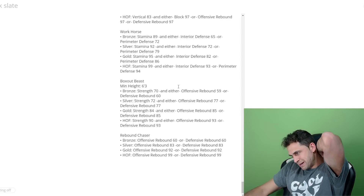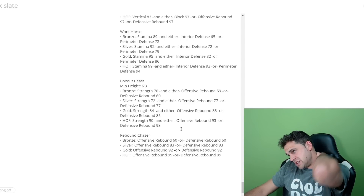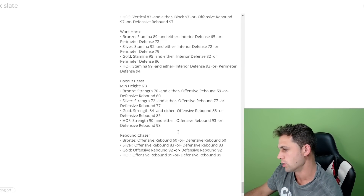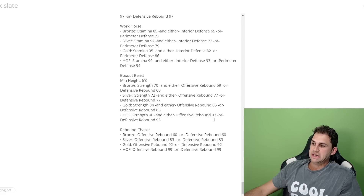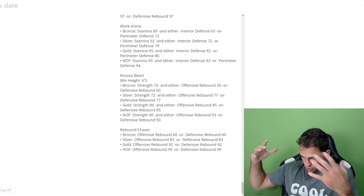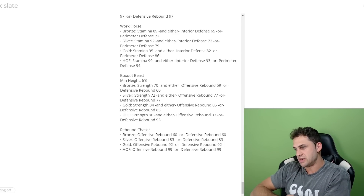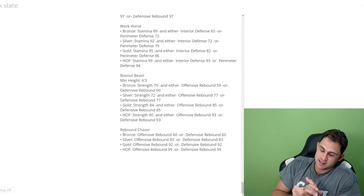Last but not least, the rebounding badges. Box Out Beast has a minimum height of 6'3 and requires strength and either offensive or defensive rebound — hall of fame is 90 strength and either 93 offensive or 93 defensive rebound. Rebound Chaser is strictly offensive or defensive rebound — 99 for hall of fame, 92 for gold, 83 for silver, and 60 for bronze. Check out the NBA 2K24 gameplay breakdown video for more on the new badges.